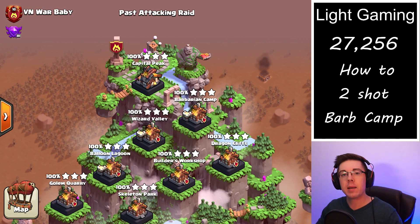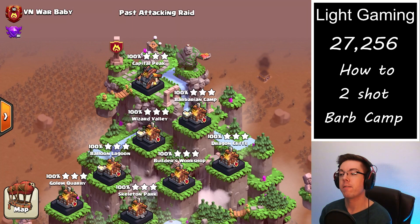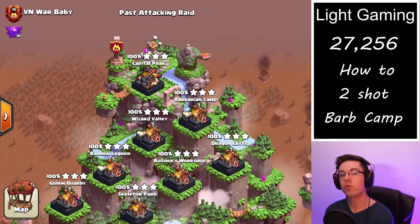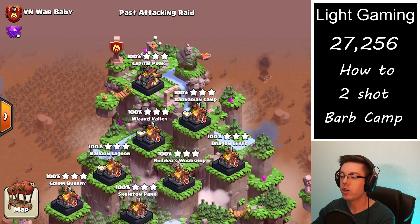Hopefully this is able to help you out. I highly recommend using air attacks for the Barbarian Camp, unless it is a very bad layout — even still, it is risky to use ground attacks on the Barbarian Camp. If you want to help support me and the channel, please subscribe and like the video. There should be a couple more videos on the screen if you want to check them out. Thanks for watching, take care.